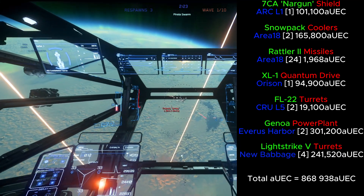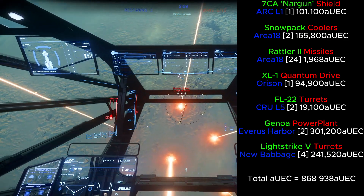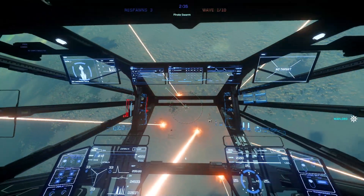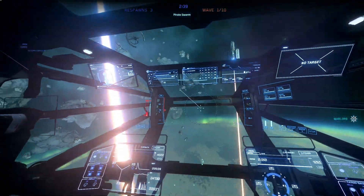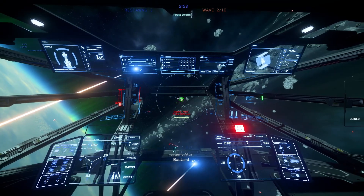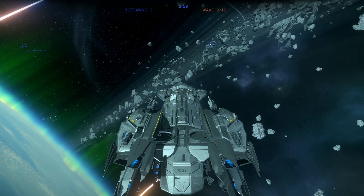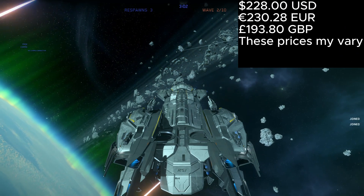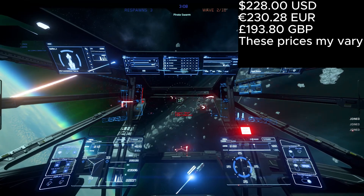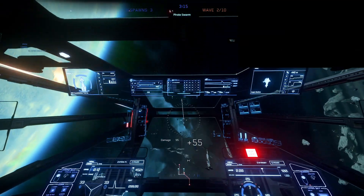You could trade the stock power plant to a Genoa power plant, bought at Everest Harbour. You could also trade the stock Rhino laser repeaters to four Light Strike 5 turrets, bought at New Babbage — what I usually do is run two Light Strike 5 turrets and two Rhino repeaters so you have both light and heavy target damage. As for price, this ship is not currently available as a starter package, but as a standalone ship at the time of recording it is $228, 230.28 euros or £193.80. Price may vary depending on where you're from, so double check for yourself.